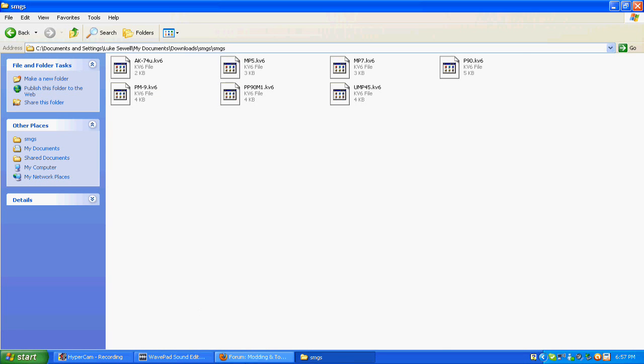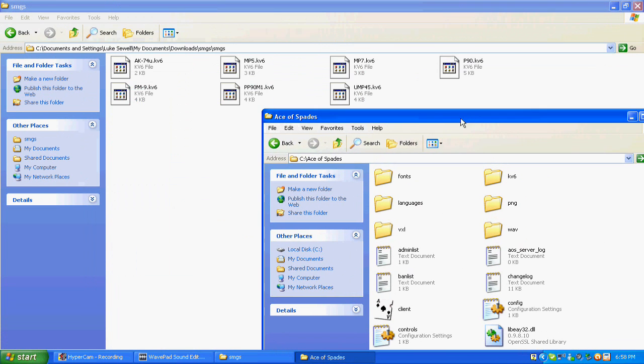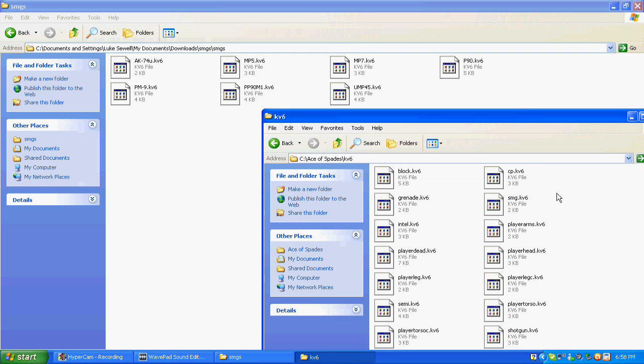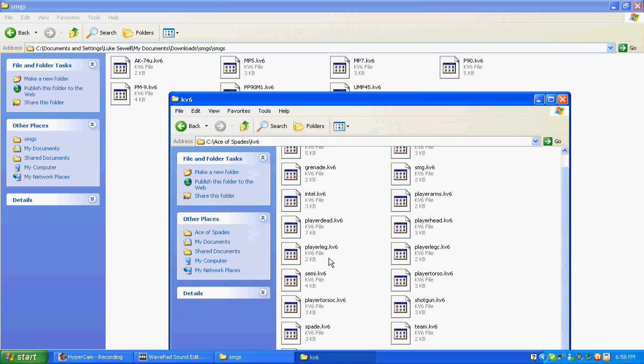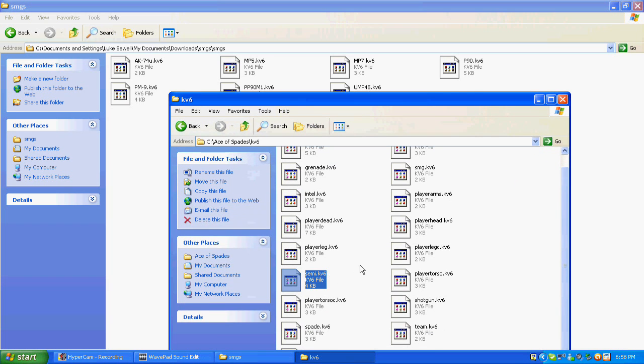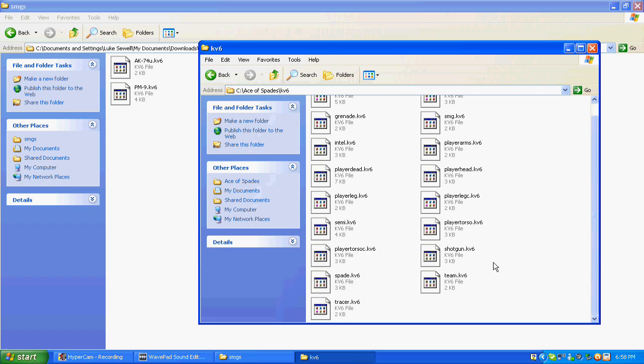There are other mods where you get the actual gun model, the sound, and the picture for the scope. So basically what you do: you go into My Computer, Local Disc, Ace of Spades. The files are KV6. The Semi is the sniper rifle, the SMG is the machine guns, and there's also the shotgun.